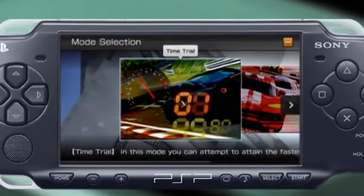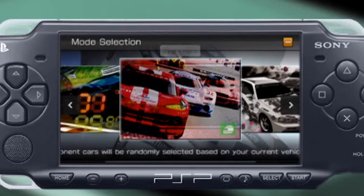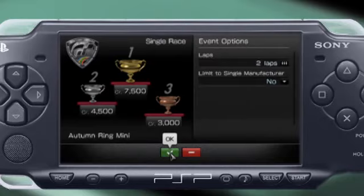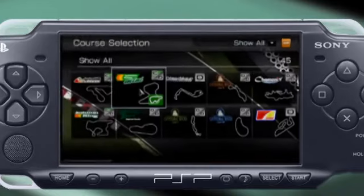You can do a time trial, which is just you. Once you finish a lap, your ghost will show up, and you can decide when you want to stop. There are single-player races against a bunch of AI. And then drift trials, where your drifting technique — not your lap time — is what's measured. Let's do a regular standard single race, a two-lapper.